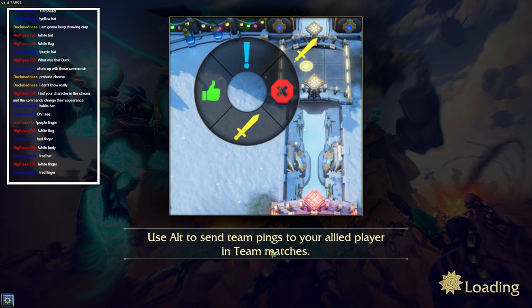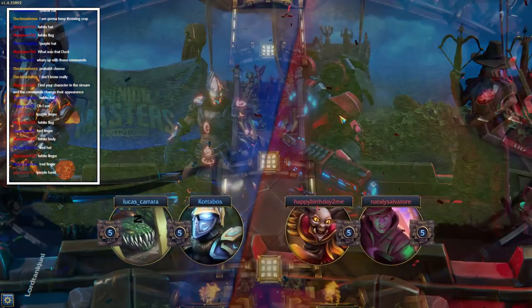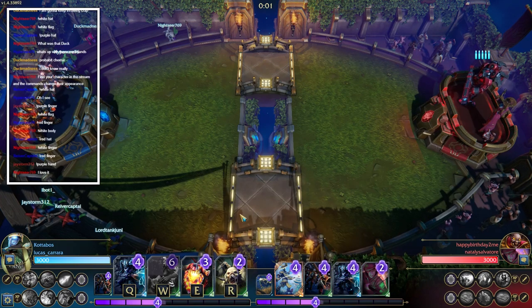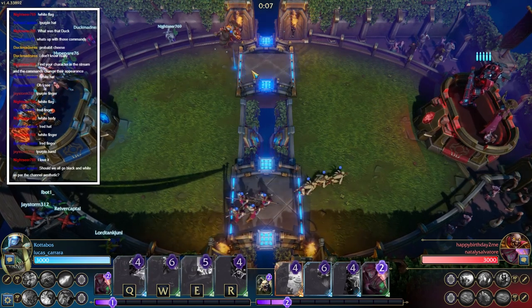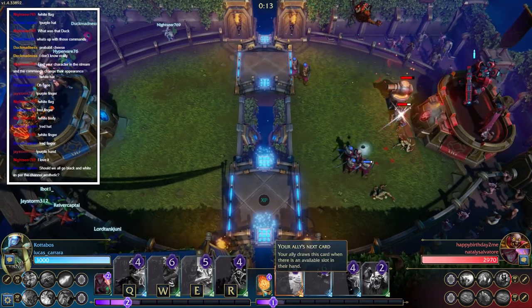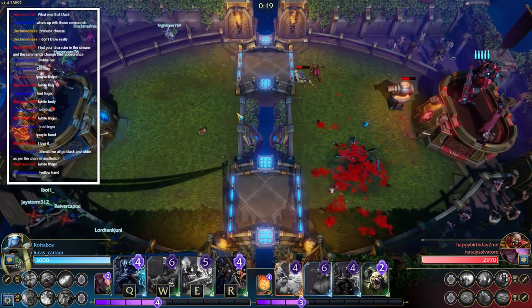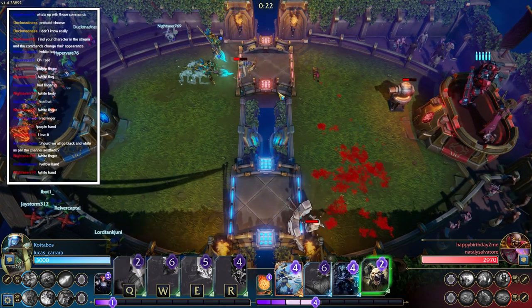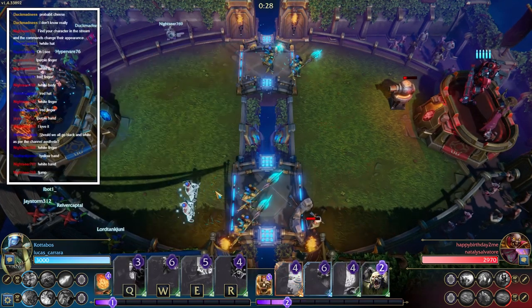I see you doing the thing in chat there Nightseer - changing your hat color, very nice. How are you guys enjoying this so far? I do like that you guys in chat actually appear as fans in the stands - that's pretty cool. What the crap, this guy's a robot! Let's get this bridge quick, get both bridges. Oh he built a turret - the bastard! He's got his next card there, and that beam thing.